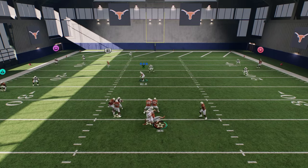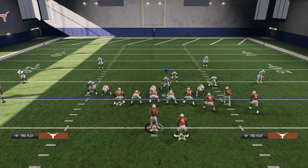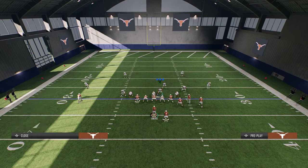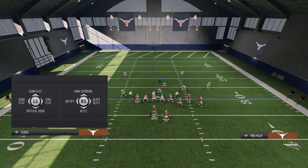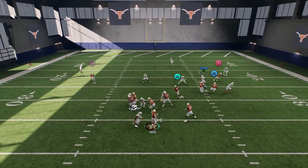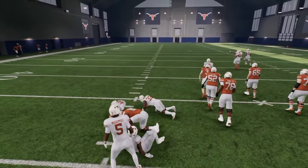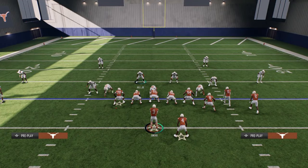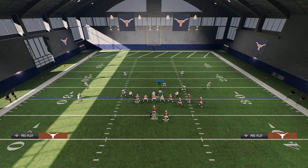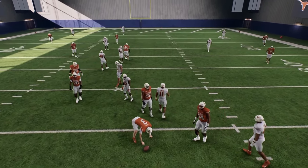If you forget to blitz the linebacker, you won't get the edge pressure — but it's a send-five blitz and it's super good. If you want to send four in this game, this is actually one of my favorite things about college football — it makes it different from Madden. In Madden you often can't just send four, but the movement in this game lets you send four. Take this defensive end and put him in a hard flat, and that send-four will still come in. We get a strip sack from Gillette, probably the second-best player in college football 25. The third-best player is Isaiah Bond, also on Texas — they're a really, really good team.